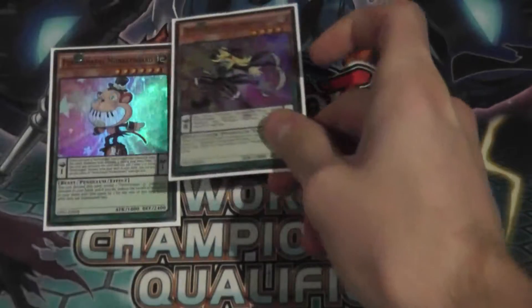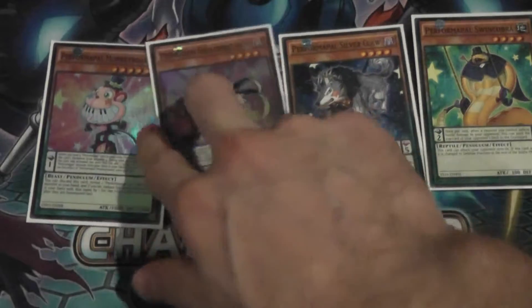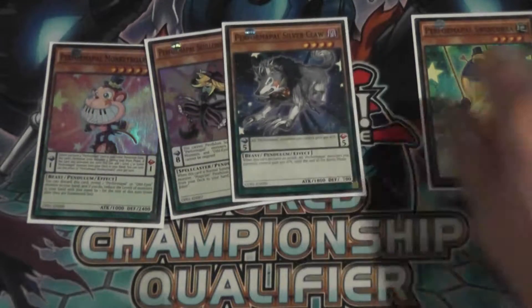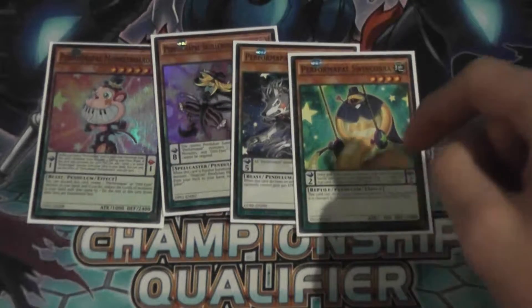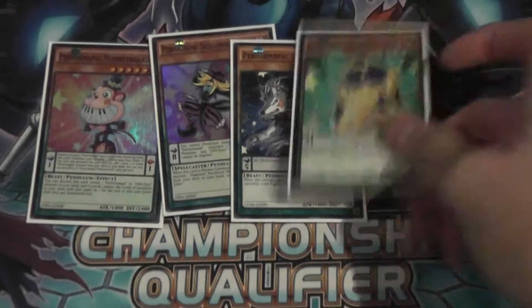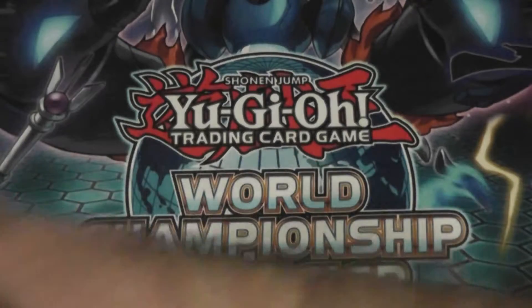One Wonky Board, one Joker, one Silver Claw, and one Swing Cobra. These two are self-explanatory. This is just another name. And this one is searchable off of King of the Feral Imps, and it's another low scale, so pretty useful. That's it for the Performapals.